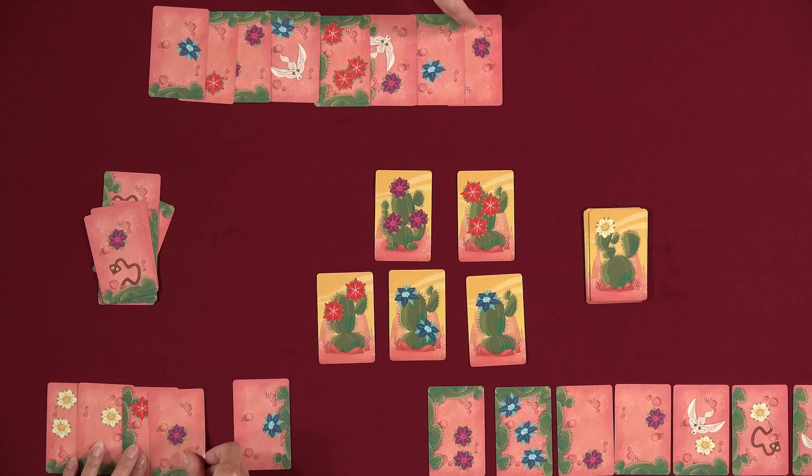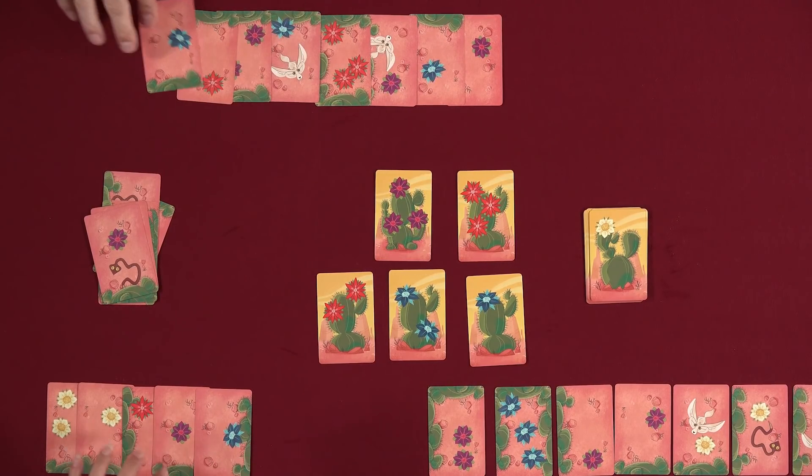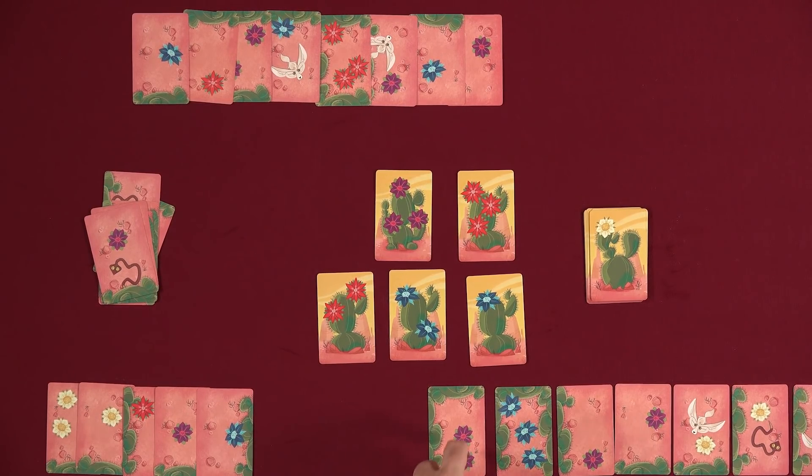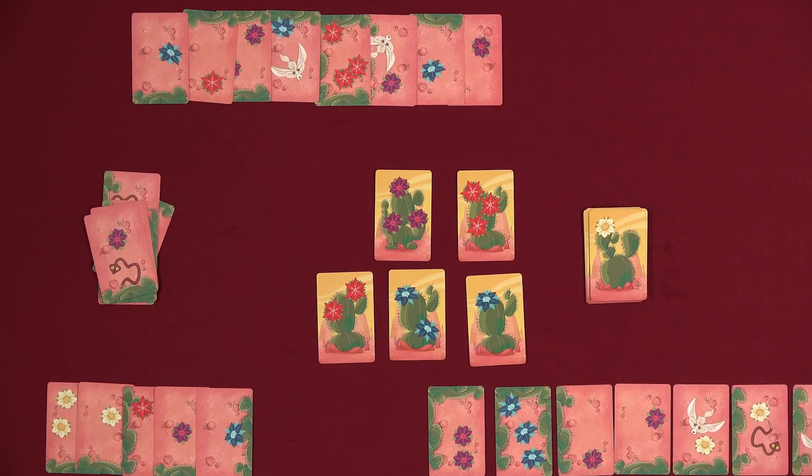Okay, so one through eleven — plus five is sixteen. And one through ten plus four is fourteen. Sixteen is a winner. Oh wait, I do have a set too — another four. One through ten: ten, fourteen, sixteen. Yeah, the three red flowers was the key thing.